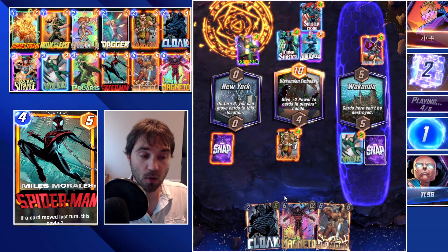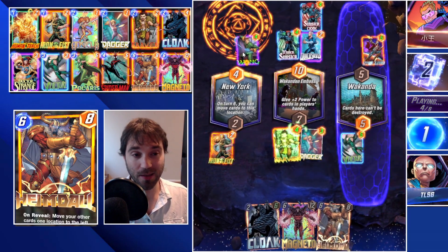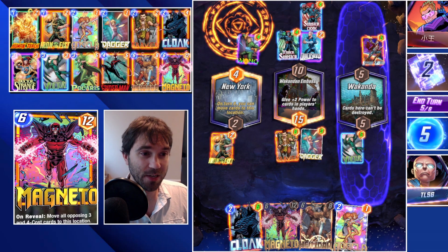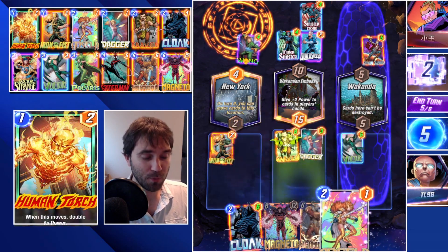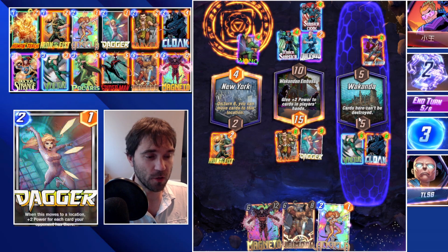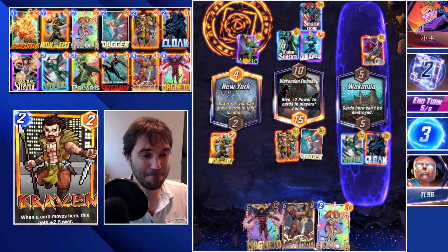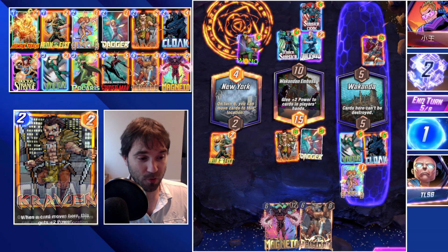Craven will buff up once because Dagger moves over. On turn six we can actually yank their Wong out of this lane — if they want to do an Odin re-trigger, we'll be able to pull it away before it happens. That could be game-breaking. We can play Angela, but I think we just go with Cloak instead, pull Dagger over, and then drop Heimdall which shifts them back over. We have a decent power push here already. We go with Angela as well since next turn we're dropping either Heimdall or Magneto.